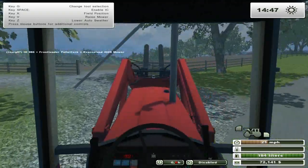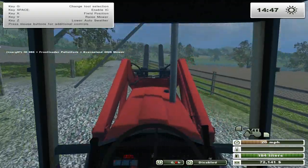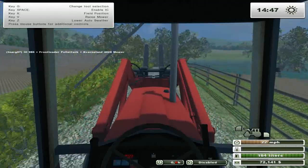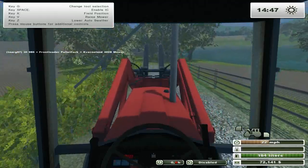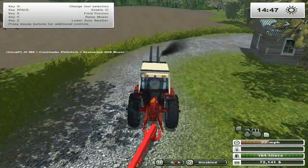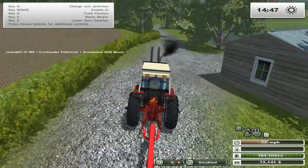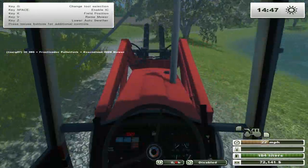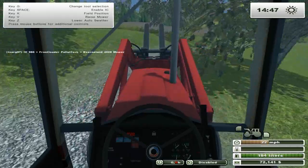We should get quite a bit for the wool. I'm not sure how much it is per crate, but it should be pretty decent. You don't have to do too much with the sheep — I think it's only grass you feed them, that's why I'm only getting the mower and the forage wagon. I think they'll take the silage as well, but I'm not sure.